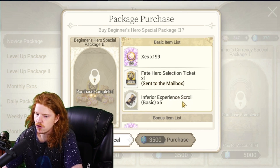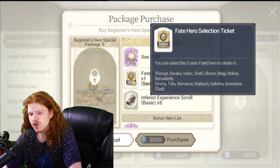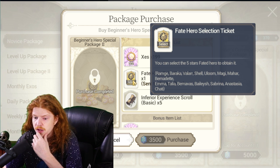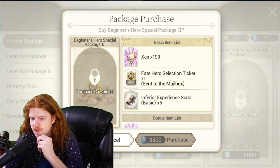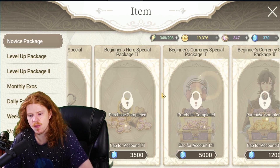The Beginner's Hero Special Pack Two is the same deal — you get a Fate Hero Selection Ticket. There are some good characters here: Baraka, Elum, Baelish, Bernaviaz, Anastasia, Maggie, Mahara, Burnett. There are some good characters in here — you could pull Burnett or someone you didn't get in your selection. So I would wait on that one too.